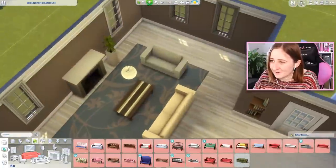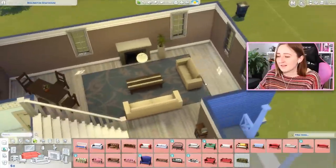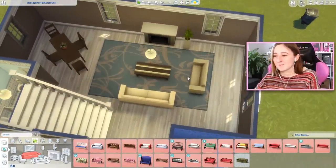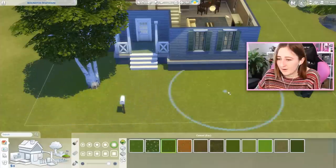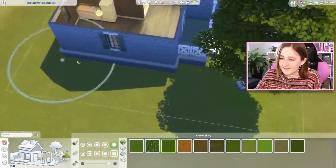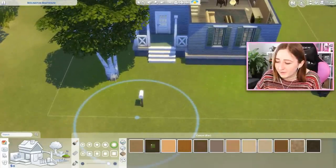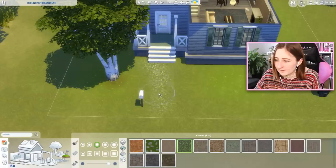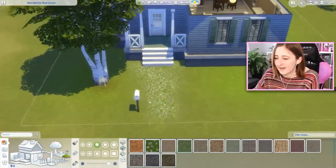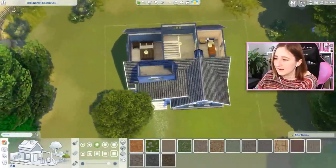Those couches are the same color by the way - the game just has dumb lighting so they don't look the same, but they are. Let's use the power of terrain paint to get some fake flowers on this lot - we can't have actual flowers but we can put them in the floor. And then I want to get a little pathway up to the front porch. The trash can can go right here. Let's see what we've got.